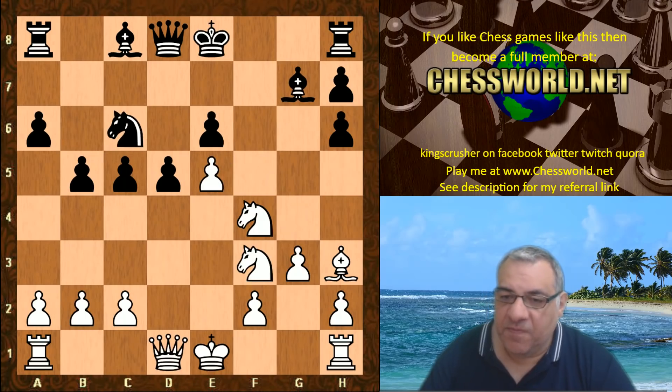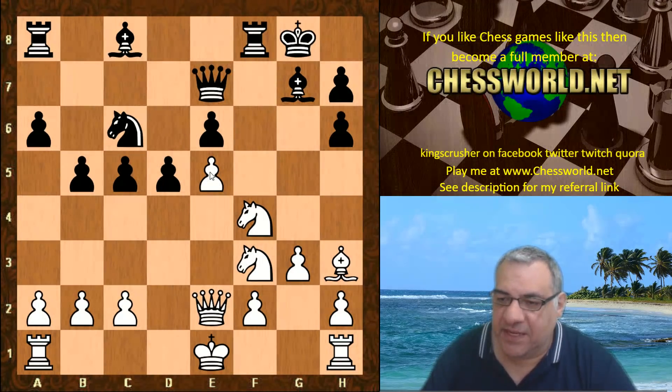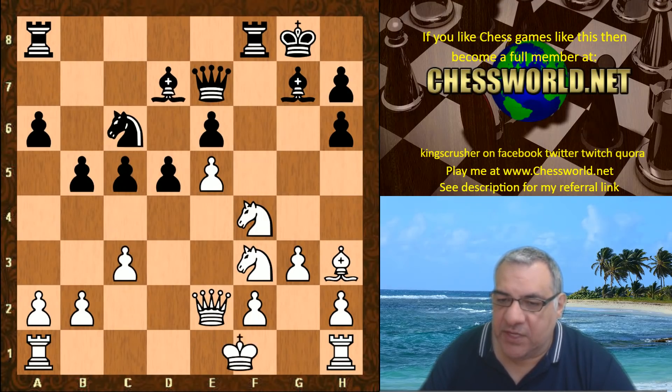So after Knight f4 we have Queen e7 protecting e6. Queen e2 now putting more pressure on e5, over-protecting that e5 point. c3, we have Bishop d7, white castles.